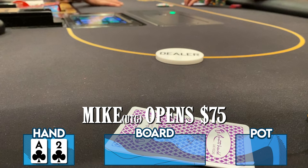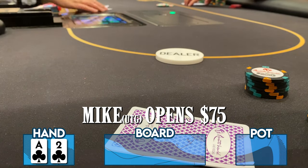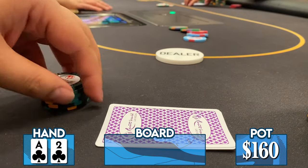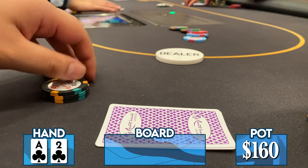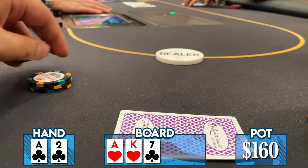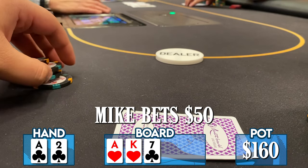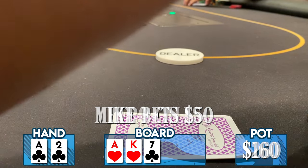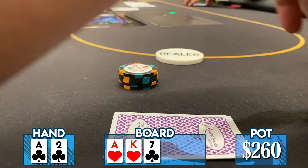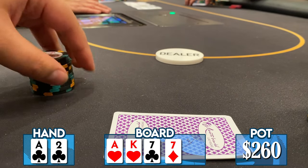I'm on the button and look down at ace-deuce of clubs — pretty much only like this as a three-bet, but for some reason I only call. We go to a flop that comes ace-king-seven with two hearts and a club. I flop top pair, which is great. My opponent bets $50, which is small, so I call — doing anything besides calling feels like overplaying my hand. The turn comes a seven of diamonds, improving my kicker since the deuce is now irrelevant.